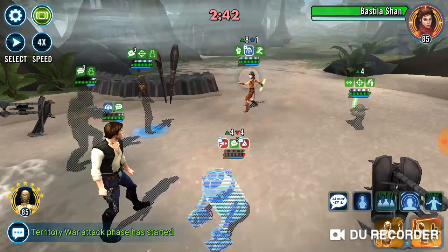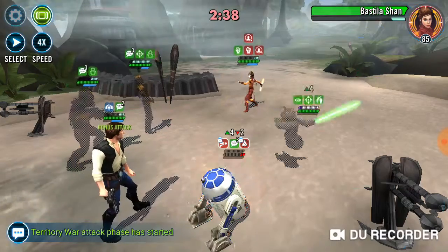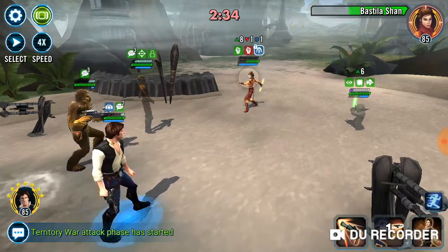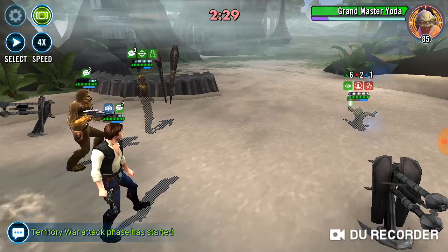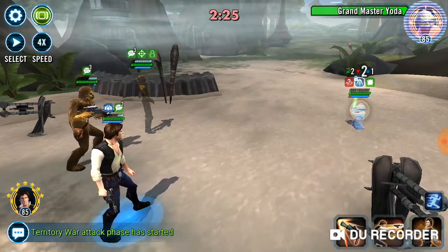Now let's see if we can take down Bastila. This match is definitely not won, by the way — Yoda still being there is a huge issue. He's such high DPS, and look, he's going to be able to start hitting the core of my team again now. Now we've just got Yoda left, so we've got a good chance. Hopefully we can stun him. Game's over.